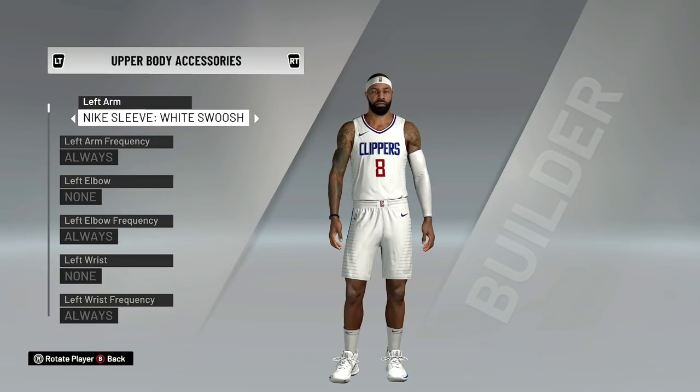Check out Marcus Morris Sr. Looks just like himself. The only kicker is the top of the NBA logo on the front of the headband was supposed to be a Nike switch. So yeah, that's not right. But I mean, it's all we can do right now until they update the game. And these are my updates. So that's that.